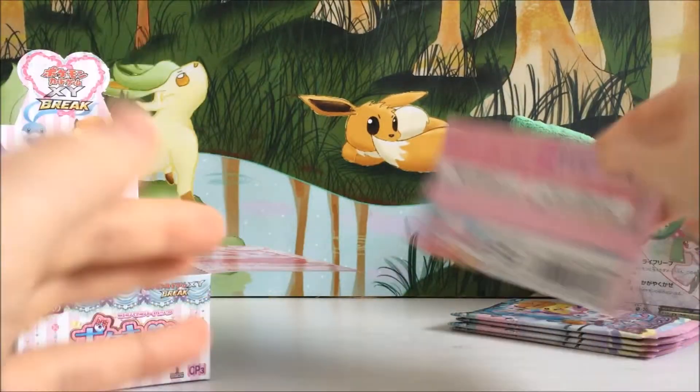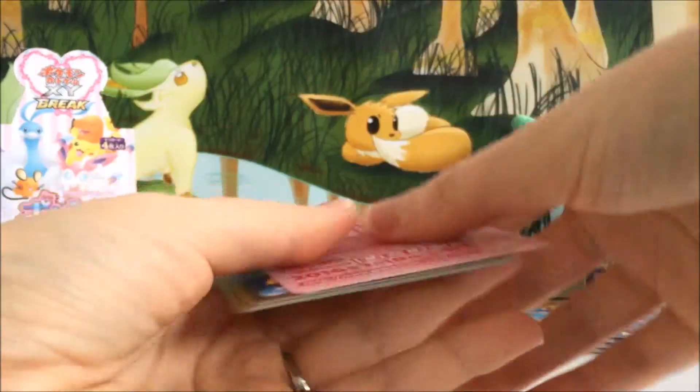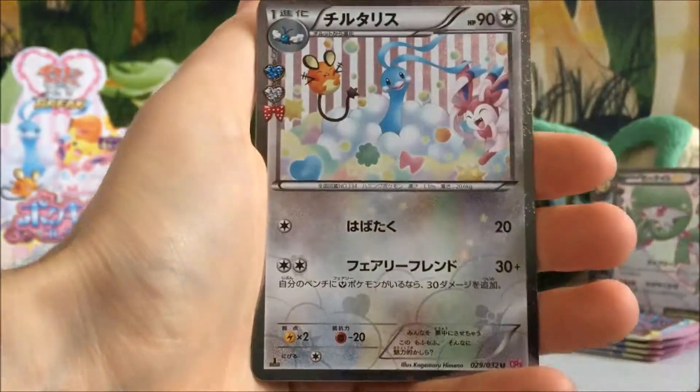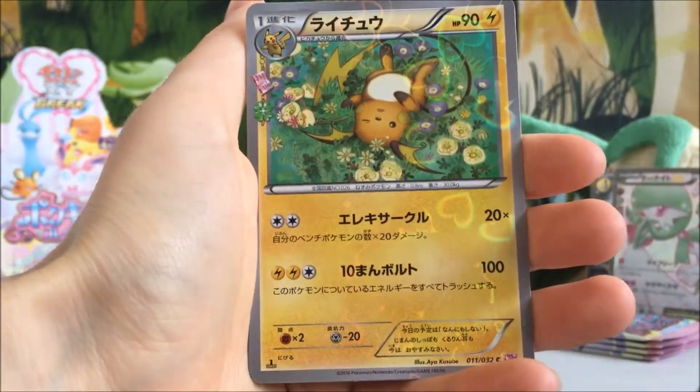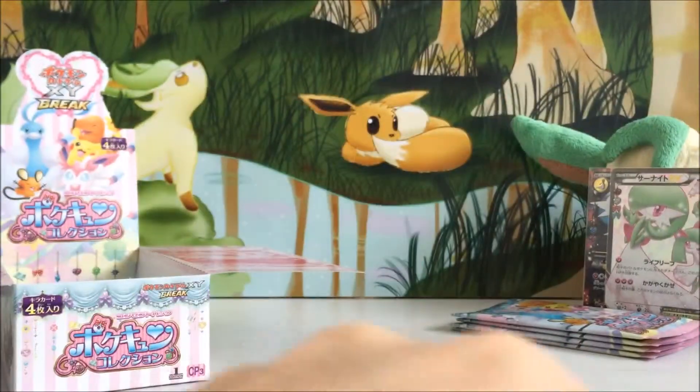This is amazing — so amazing! I wonder how many EXs you get in a box; is it six? I've got an Altaria holo, a Raichu, a Snorunt, and a Jirachi holo there.